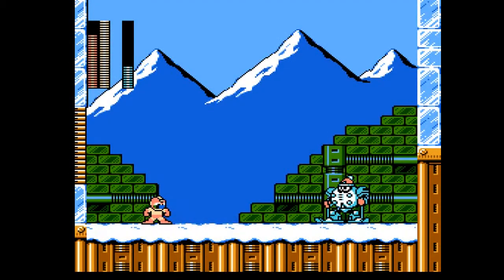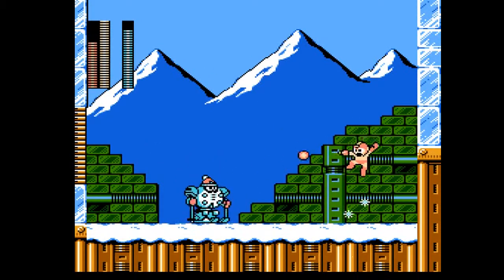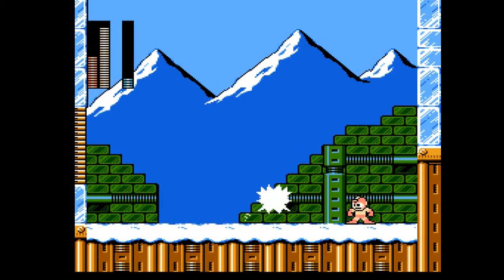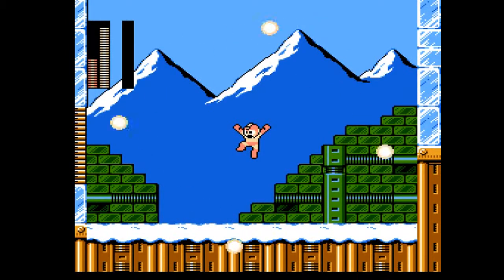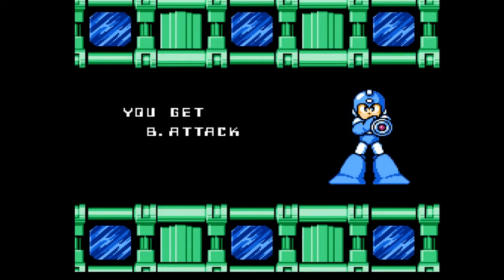Here we are at Blizzard Man, and Blizzard Man has a pretty basic pattern. He either likes to roll up into a ball and attack ya, or snowball attack ya, and then he uses the Blizzard attack, which summons a bunch of snowflakes. Getting a lot of bad slowdown there, but fortunately it wasn't too bad. Let's just collect our final weapon here — that's gonna be the Blizzard Attack, where it's a little bit more controlled than the one Blizzard Man used.